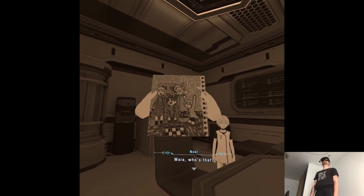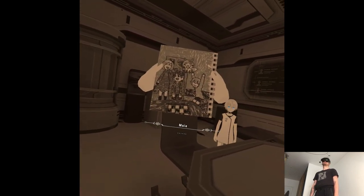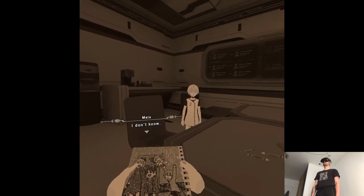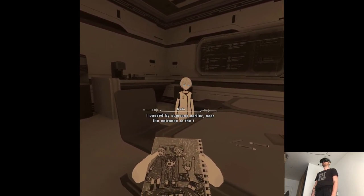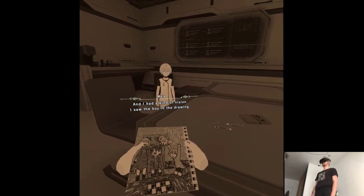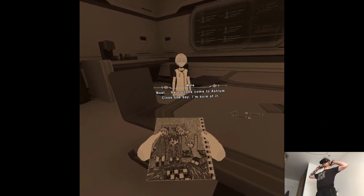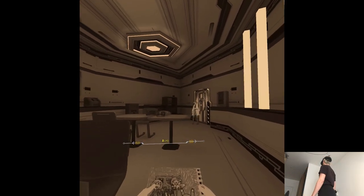Maya, who's that? I don't know. I passed by someone earlier, near the entrance to the tower. And I had a kind of vision — I saw the boy in the drawing. Noel. He's gonna come to ask for some clothes one day. I'm sure of it.